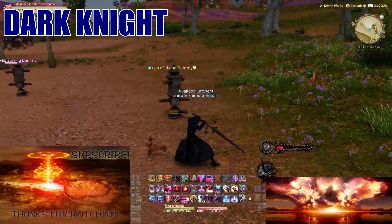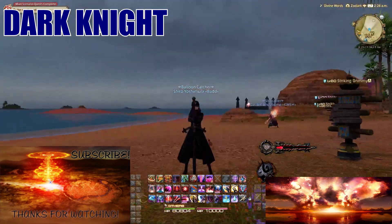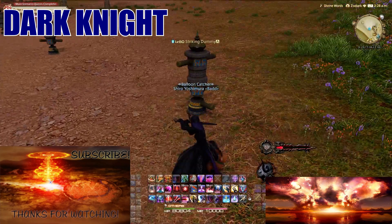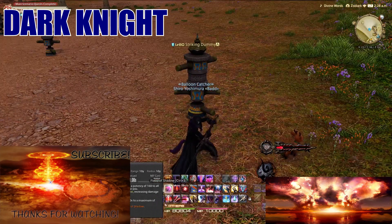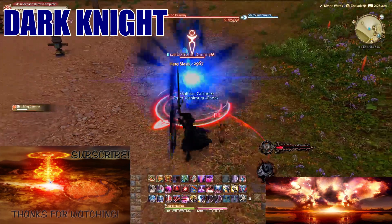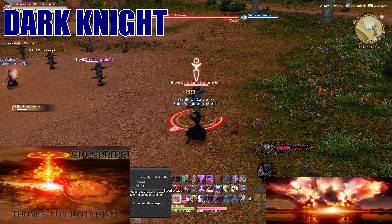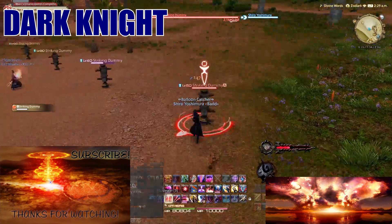Coming up next is the edgy job of all the tanks: Dark Knight. It's a job with a big sword. As a Dark Knight you'll have a lot of damage buttons — this whole section is only damage, these two are only damage, this one is only damage, and this one also increases your damage. Your main combo is the standard one-two-three. Blood Weapon unlocks good MP restoration within the next few spells.